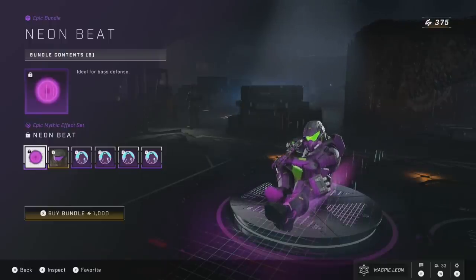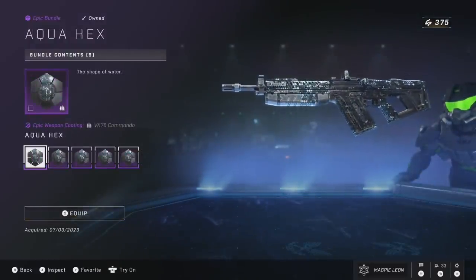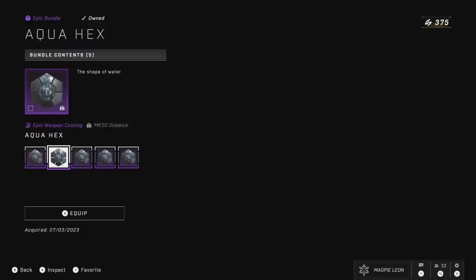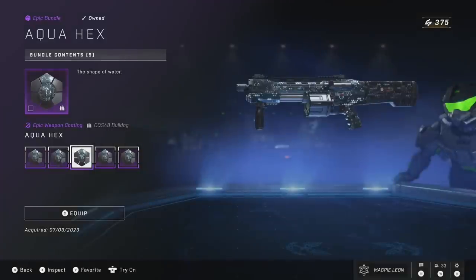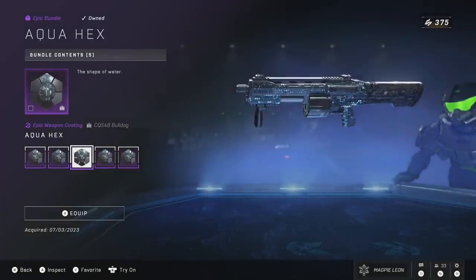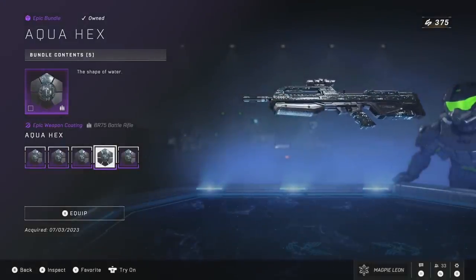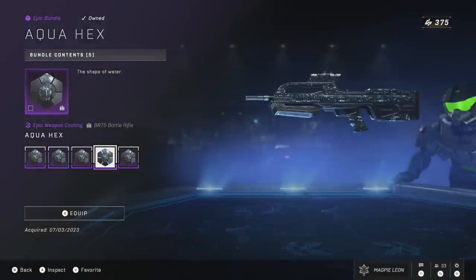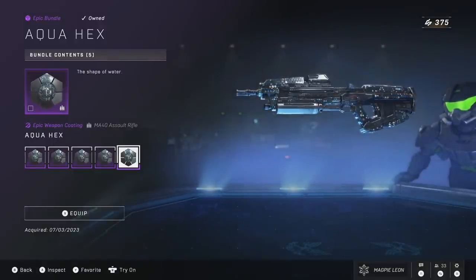Next up is the return of the Aqua Hex bundle, which was released in a super bundle at the beginning of the season. You get the Aqua Hex coating for the Commando, the Sidekick, the Bulldog, the Battle Rifle, and the Assault Rifle — 5 weapon coatings for 600 credits. Comparing that to Hexing Sky, which is also on the store today for 700 credits and gives 8 coatings, this is 5 for 600 — that's 3 coatings less. Personally I don't think that's worth it. I think this coating should be on every weapon and they shouldn't be charging 600 for only 5 weapon coatings. The coating itself is fine but there are better options.